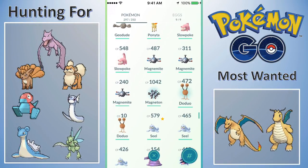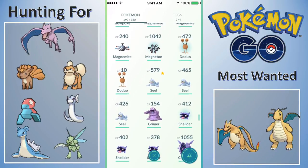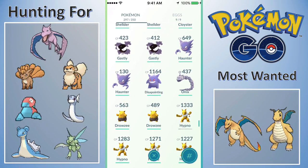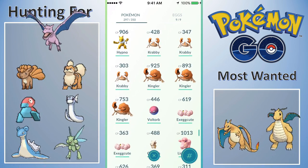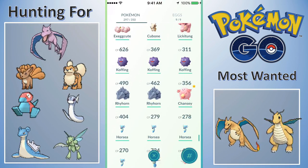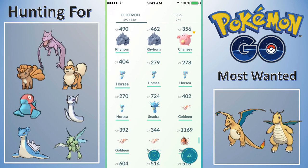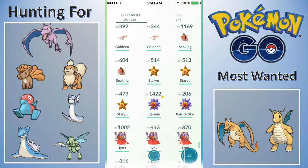I also hatched this Doduo, so we're getting those candies up. I found one Doduo in the wild and now hatched one. We're getting close to getting Dewgong. We got our disappointment — that is the Gengar. Getting close to Exeggcute. I think we're getting close to Weezing — no, we're not quite there yet, but I have a really nice Koffing for when I get there. We're about halfway to Rhydon. We're getting close to evolving a lot of different stuff.